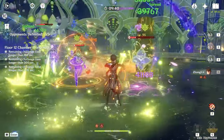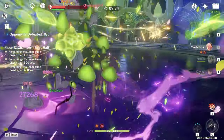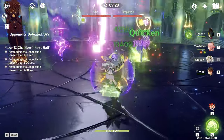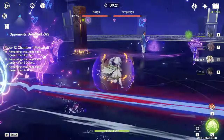Dendro Shields and Pyro Shields destroyed — perfect. Yimika, please destroy the Dendro Shields. Yimika destroying Dendro Shields. Let's finish the last group with a little dance with Nahida. And who are you, enemies? Katya and Yvgenia. Let's play some Totems.